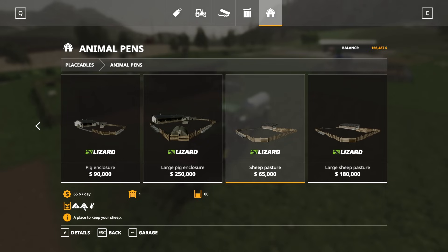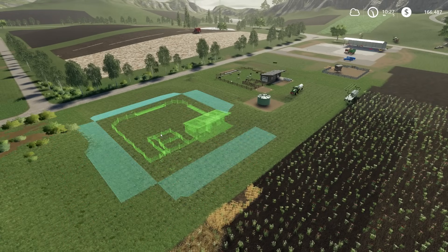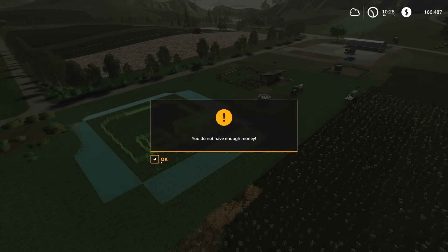Sheep require grass or hay and water — they do not require straw. You just have to feed them and water them. Go ahead and buy your pen, then find a large plot of land and place it down.